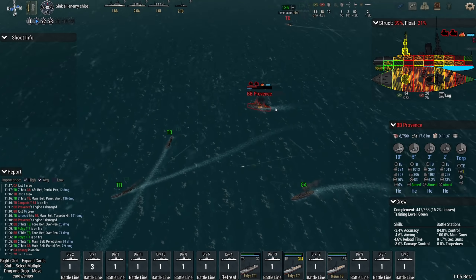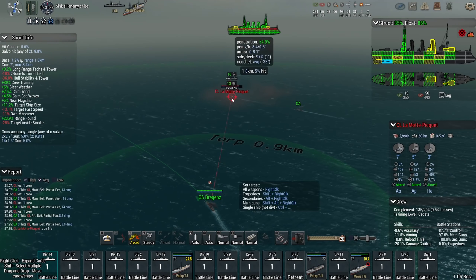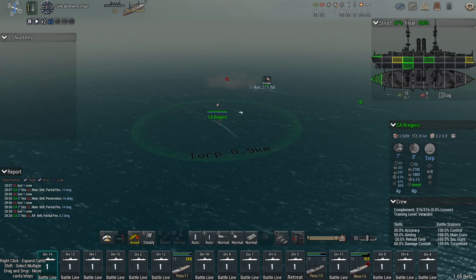25% chance to hit — pretty good for this era. I really need to research rangefinding, or control station as they call it, because then your accuracy generally starts at a better level. Wegan is coming to a nice broadside position, going with AP even on the three-inchers. Normally I would fire a torpedo, but in this case I don't really want her to change direction because that would throw off the aim as well as the pen chance. So I'm just going to give chase and give my ship some time to deal damage.